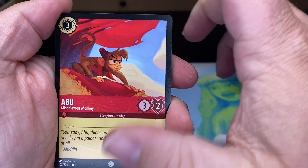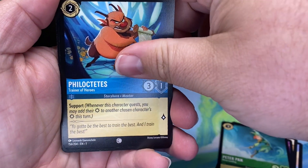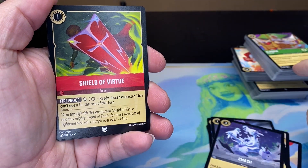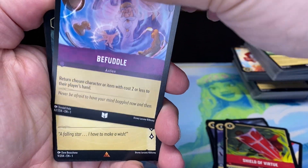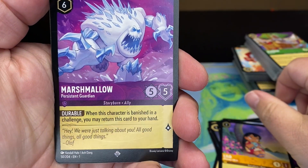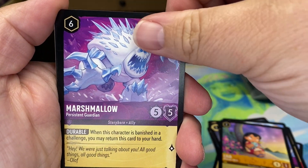All right so here we are ending on the last pack. We have Abu, Puma, Maleficent, Peter Pan, Captain Hook. Okay here's our uncommon Smash — we got the Smash and the Shield of Virtue and those were both in those starter packs. Befooled. Okay we got a rare Lilo, a super rare Marshmallow, and okay it's going to be a super rare holo — what is it going to be?